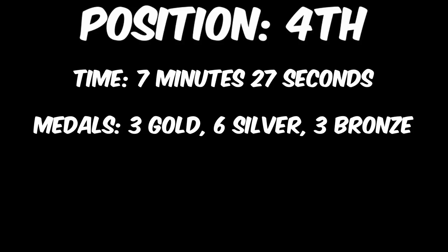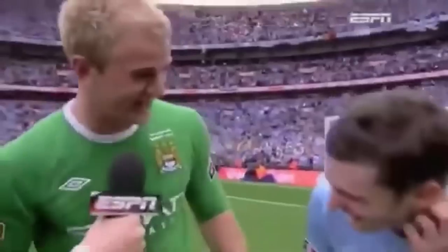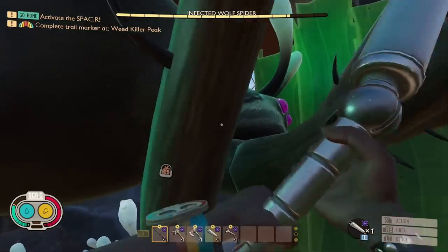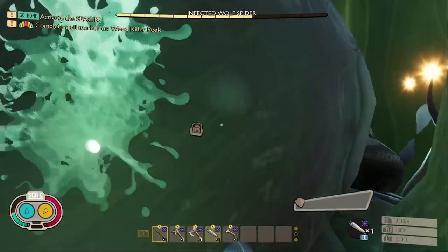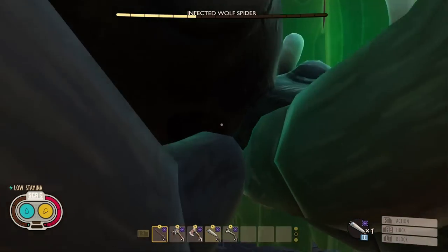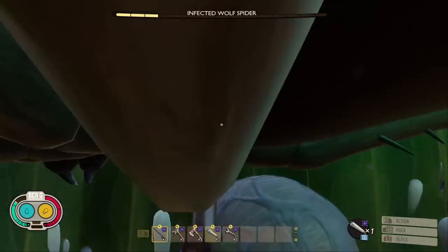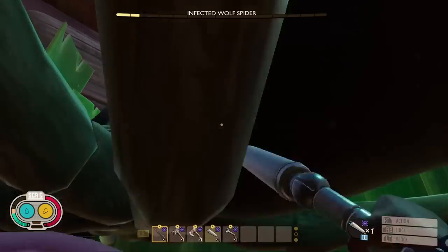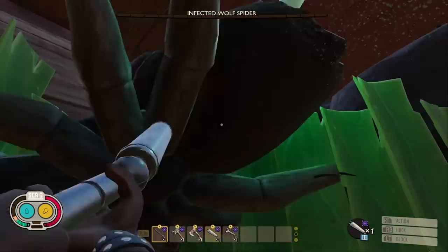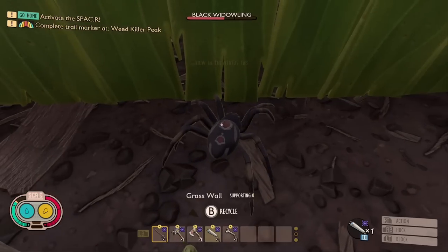In 4th place, with a time of 7 minutes and 27 seconds, we have the Prod Smacker. This weapon was decent, scoring 3 gold, 6 silver, and 3 bronze medals. This test was with regular attacks, so we didn't get to see the special effect of the Prod Smacker with its charged attack, but it was still able to hold its own against most of the weapons on the list. But it doesn't quite score as high as another club on the list, and it is extremely difficult to get, so I can't quite recommend using it if you aren't doing charged attacks.